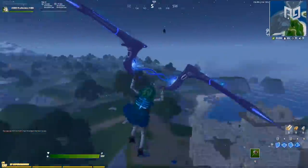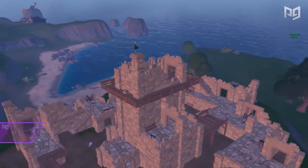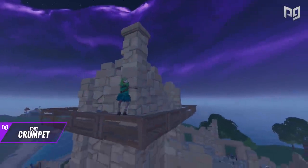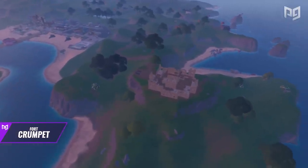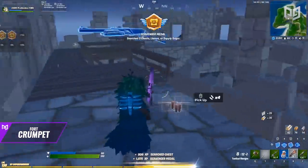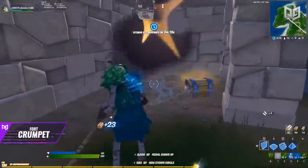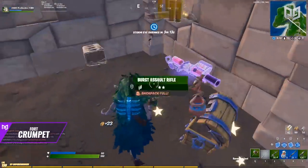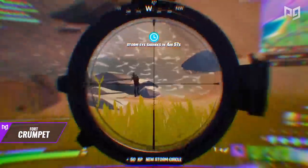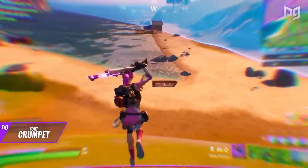First up, we have a spot that is used very little by many players — mainly because they don't even know it exists. This area has a lot of secret aspects that you must know in order to make it effective, and it's located in a spot that really isn't dropped at too often. This area is located close to Sweaty Sands on tile A3. Some of its most distinctive aspects are seven chest spawns, great cover within the main building, and lots of good high-ground choke points — locations that are great for scanning the area and looking for unsuspecting opponents.